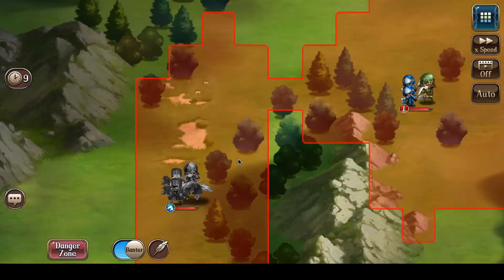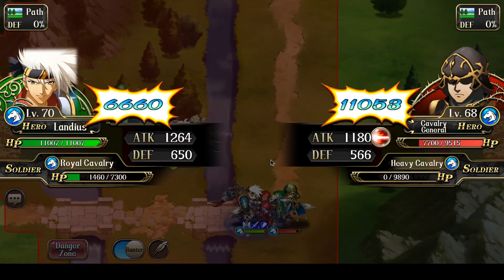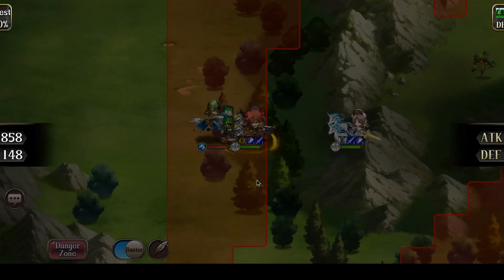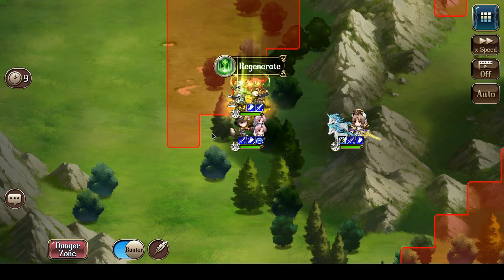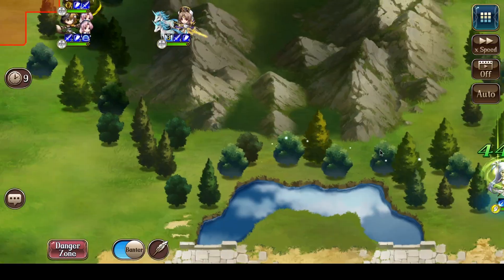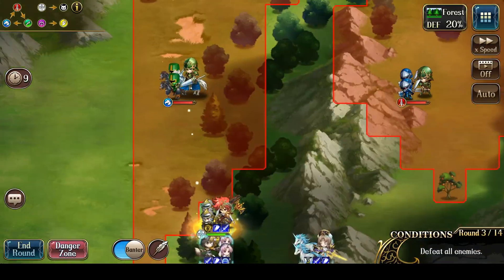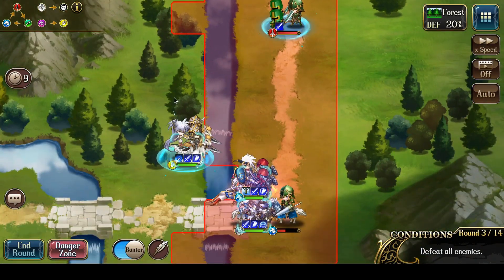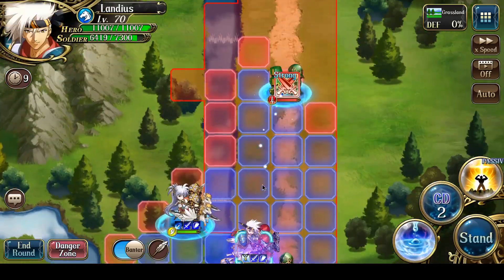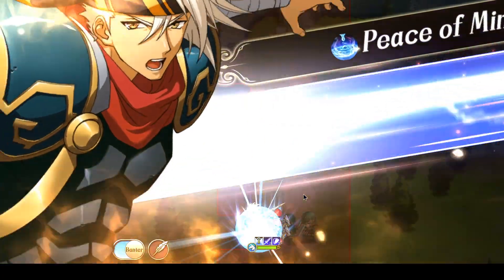So moving along. So how many enemies is that now? Let's say 3 here — 4, 5, 6, 7, 8. This is 9, and then that should be 10. So we're pretty much on track. Let's keep moving. Ledin can activate his guard skill now — Peace of Mind.